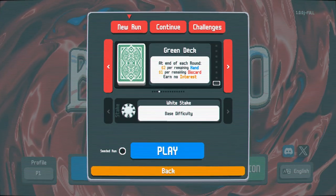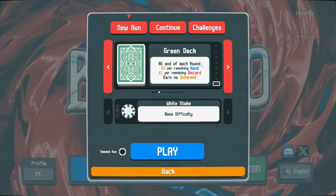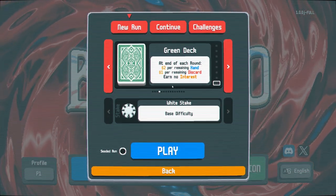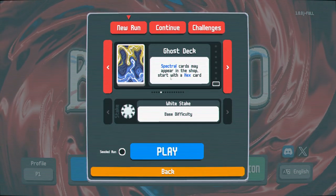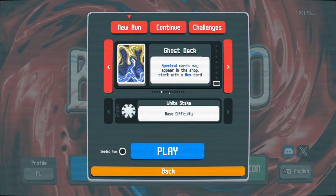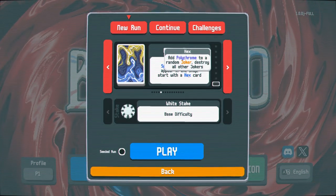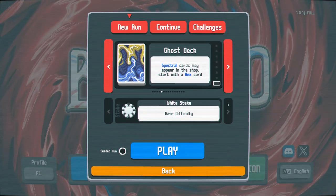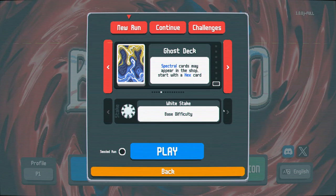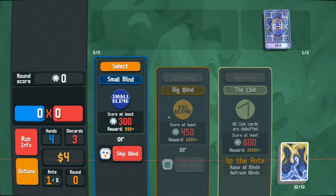For example, a green deck gives $2 per remaining hand and $1 per remaining discard at end of each round, but you don't earn interest. Also the ghost deck — special cards may appear in the shop, but you start with a hex card, which is interesting. There are difficulties to unlock and challenges as well, which I haven't touched yet.